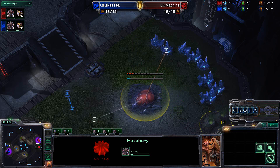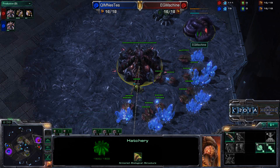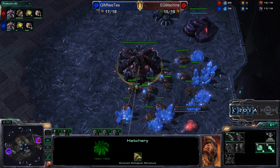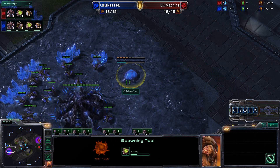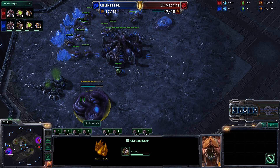How they use this Hatchery is going to be absolutely key — whether they use it to start mining and build a stronger economy, or have it set up only to train more units, leveraging Zerg's power where any Larva can turn into anything. Meanwhile, Nesty is opting to go for Spawning Pool first, which will let him get Queens out more quickly, translating into more natural defense, more Larva, and more production.